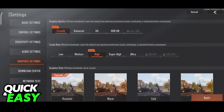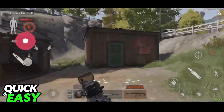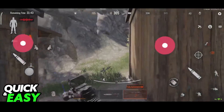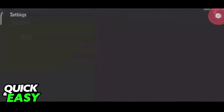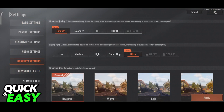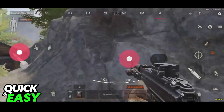Besides changing this option to smooth and setting a frame rate so you get more stable frames, there really isn't much that you can do in order to get better performance if your phone is a low-end phone that can't handle Arena Breakout. It's very important to keep the frame rate to a stable level — that way your phone won't overheat and you will get constant smooth frame rates.